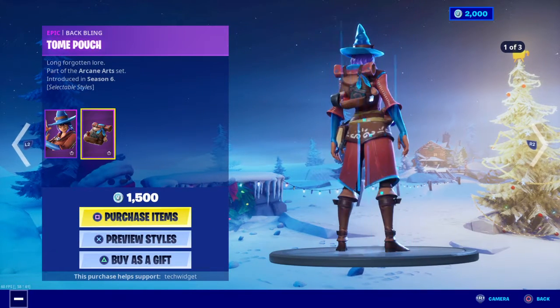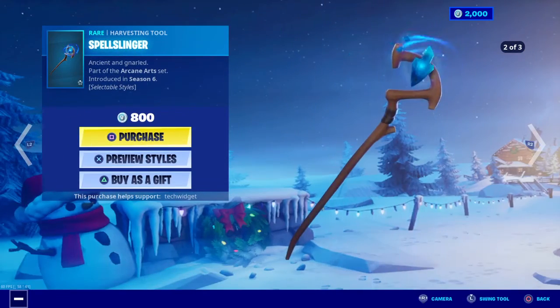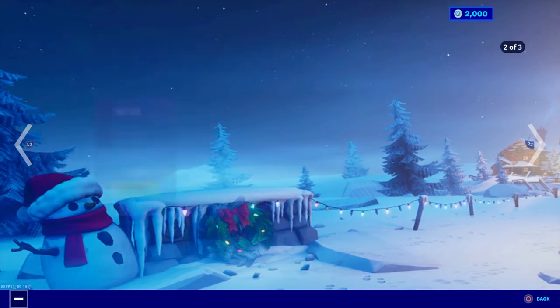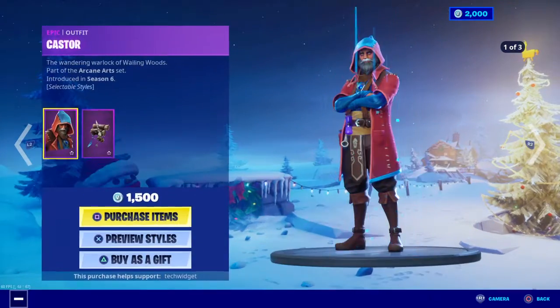We have Elmira with Tome Pouch, that's also very, very cool. And Spellslinger — the pickaxe side goes with it, that's also very nice. And Magic Wings, that's also very nice guys.